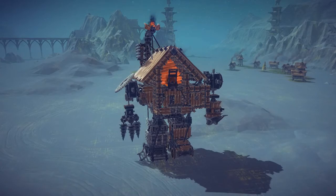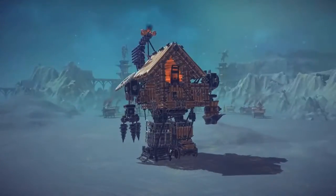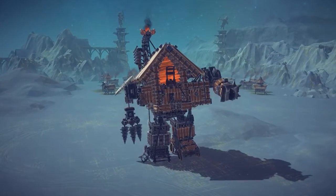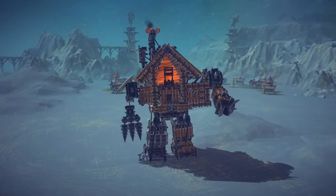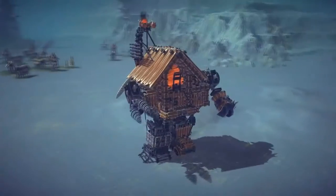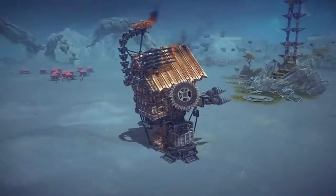This creation's name is called the Shackotron from Gravity Falls. As you guys can see, it is a walker, but it is also like a house. We can move the arms up and down — there's a drill hand — and there are cannons mapped to R and Y.